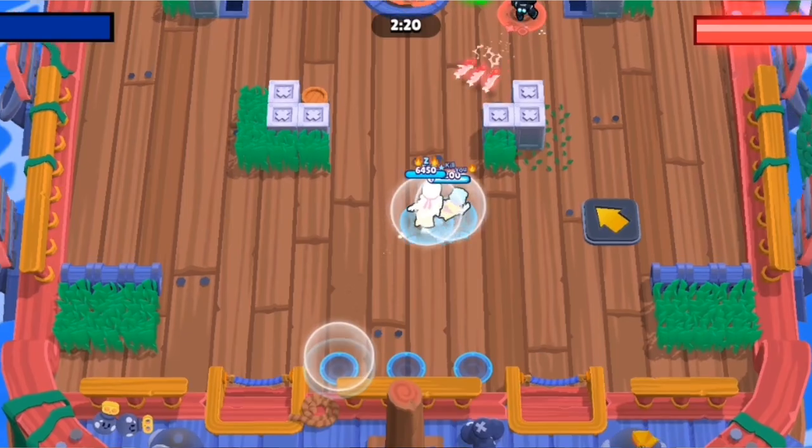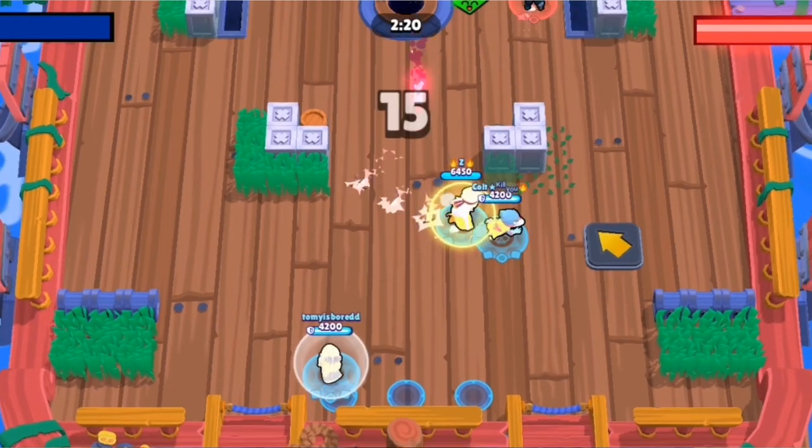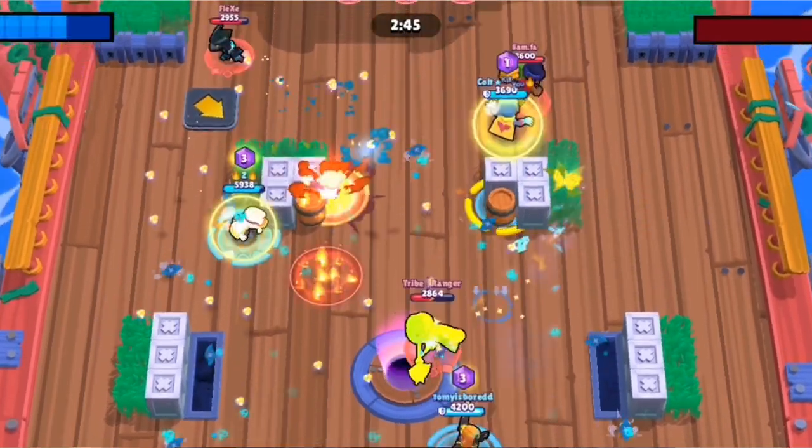For star powers: Divine Souls, the shield star power, should only be used when facing glass cannons that deal massive damage in a single shot — it's most useful against brawlers that shoot just one projectile. Fresh Kicks, the super recharge star power, is all about spotting weakened enemies below 1500 health and supering onto them to charge your super. The popcorn gadget is an area control tool — best used offensively when you've captured an area and want to keep people out, since defensively long-range enemies will just shoot from distance and tanks will rush through it.